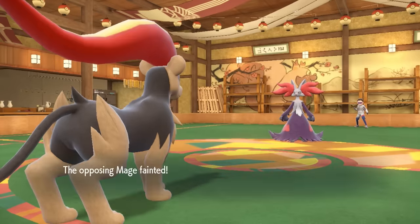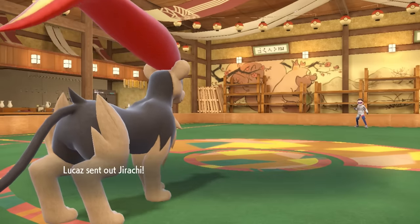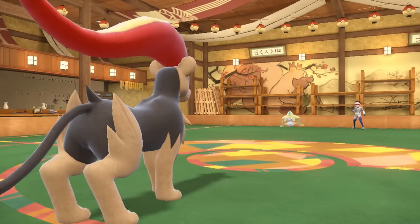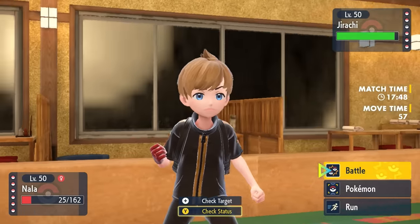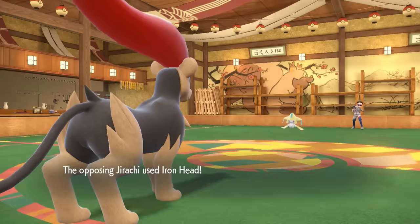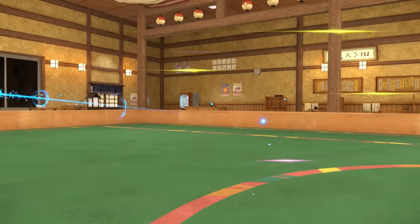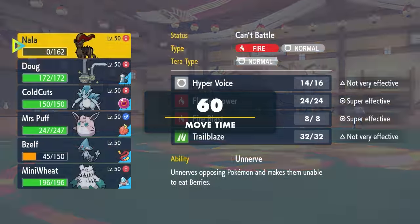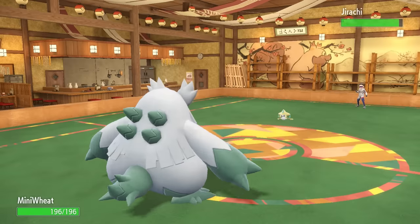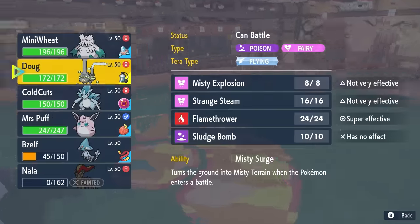I outspeed and that takes care of the Delphox — that thing was just a menace to the squad. On the revenge switch, they go into Jirachi. This tells me for sure it's Choice Scarf — the only reason you go into this is if you know you're going to outspeed, and the only way it does that is with a Scarf. I don't have a lot of switch-ins, so I decide to sack Pyroar and let the rest of the team get something going. Scarfed Jirachi getting a 60% Iron Head flinch is literally insane.